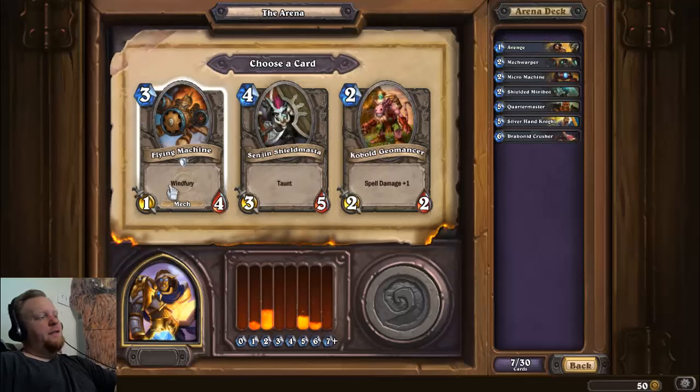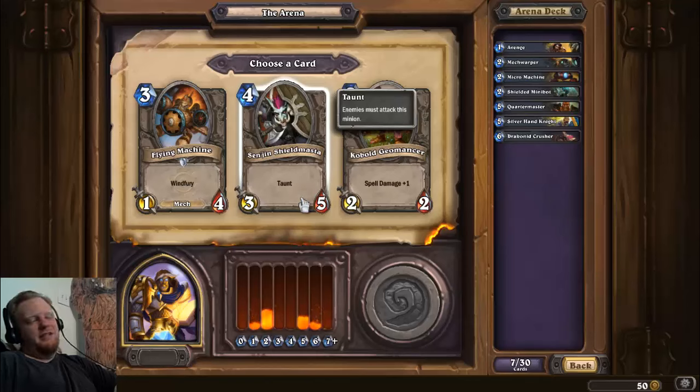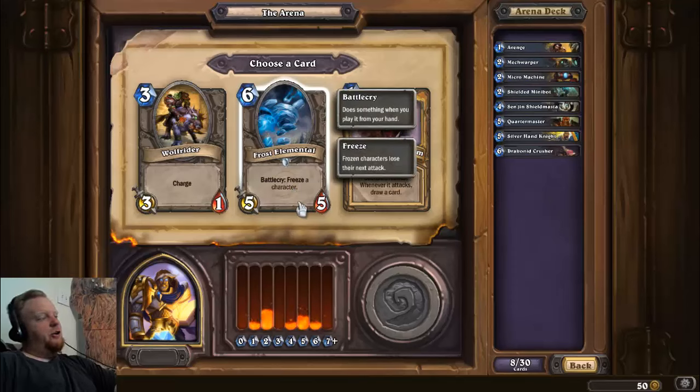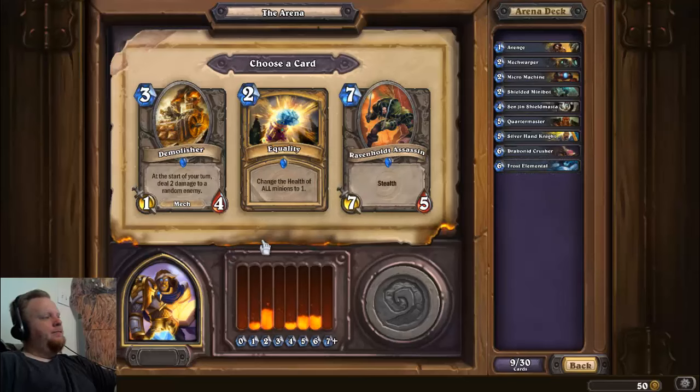The Flying Machine — Windfury is nice, the Mech synergy is nice, but that one power is still a pain. Spell damage won't really matter to us unless we luck into a couple of Consecrations. Shieldmaster is one of the best four drops — he's just solid: a 3/5 with taunt, hard to remove, hits pretty hard for four mana. For the next pick, Frost Elemental is just too good in the late game — he can buy you a turn and sometimes that's all you need, and he's a solid body. I'll take him.